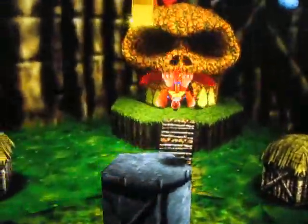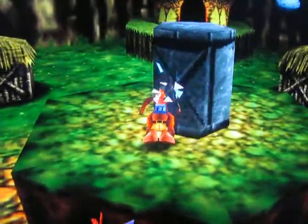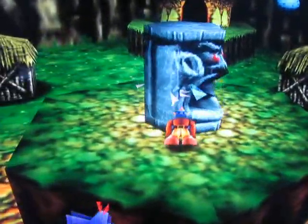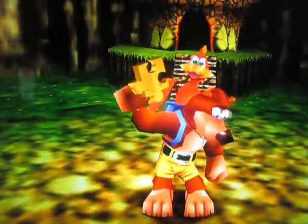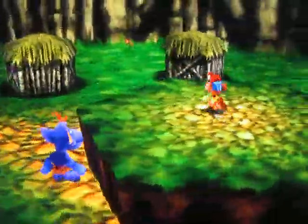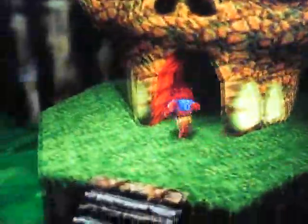And all honeycomb pieces for Mumbo's Mountain are done. Now we need to finish getting all the Jiggies — nine for this world. Now we need to find one more Mumbo token so we can get Mumbo magic. Maybe there's one inside the skull.